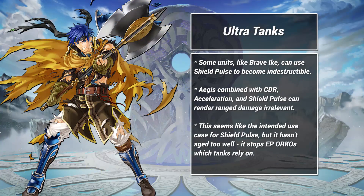The second way to use Shield Pulse is probably the intended use case: building ultra-tanky units. Someone like Brave Ike can become nearly indestructible when equipped with Shield Pulse. They can maintain 100% uptime on Aegis or Sacred Cowl and reduce a ton of incoming ranged damage. These builds are very durable, but without a special it's hard to one-round KO, and your opponent will have plenty of opportunities to dance, Wings of Mercy, or otherwise ruin your day.